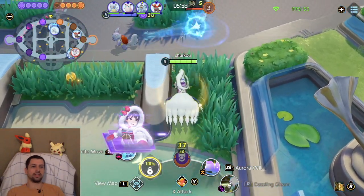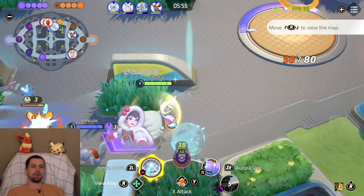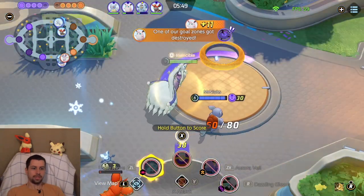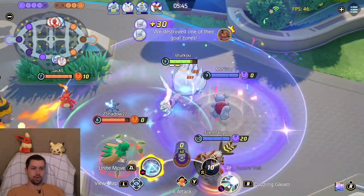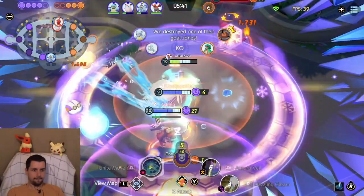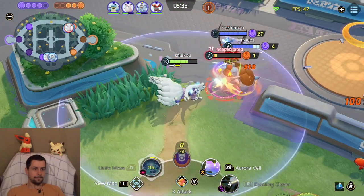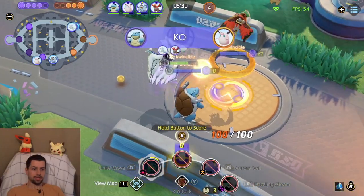We get our Unite move. Finally, this $40 holo-wear is gonna be worth it. With the Unite move animation, I'm just gonna go score here. They kill our point, they get the Rotom — but that's completely fine. I'm just gonna go in here. Easy, man. We didn't even need the X-Attack there because we were using our Unite move.